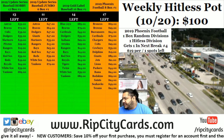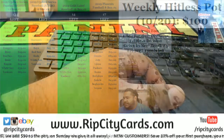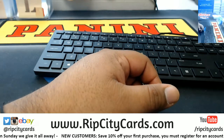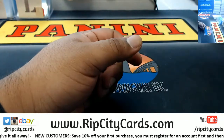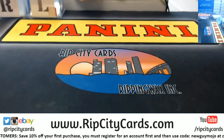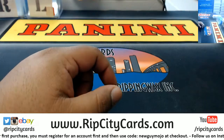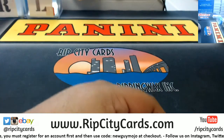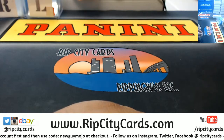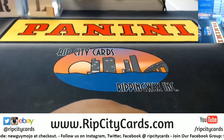What up peeps, time now for 2019 Phoenix Football, one box random divisions. I completely agree man, he doesn't need a three-point shot, just free throw range — around 15 feet. I don't think he's gonna get that his rookie year, I think that's something that's gonna take a couple years to build on, but hopefully he can stay healthy. Zion has all the potential in the world, man.